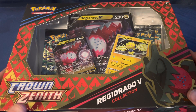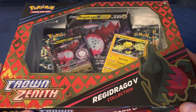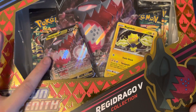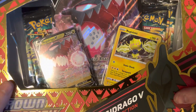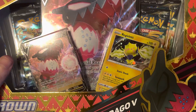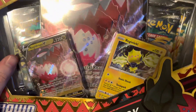Alright, what's up guys? Today we're back with another video. We're going to be opening the new Pokémon Crown Zenith Regidrago V collection box. This features a Regidrago V promo, an oversized promo, a Regilecki card from a previous set, as well as four of the new Crown Zenith packs. This has been a really fun opening for this set, so let's continue and see what we can find.